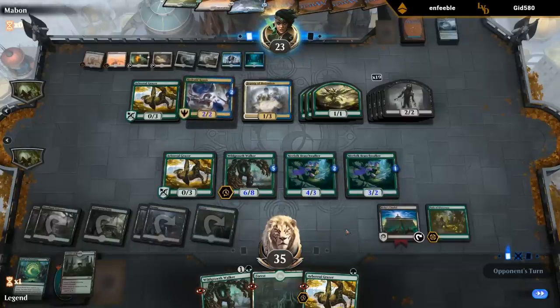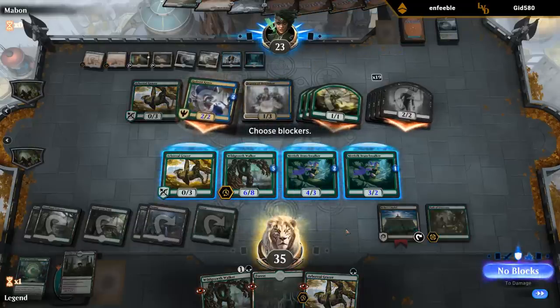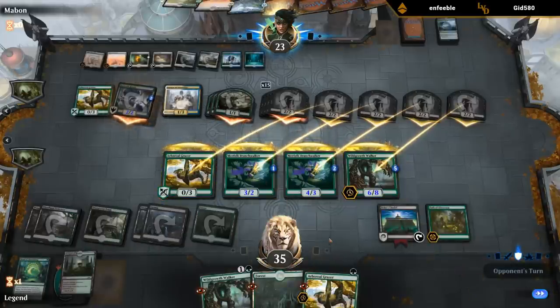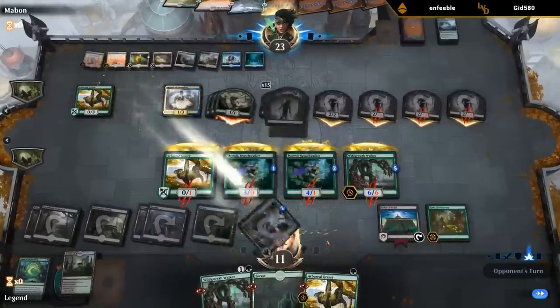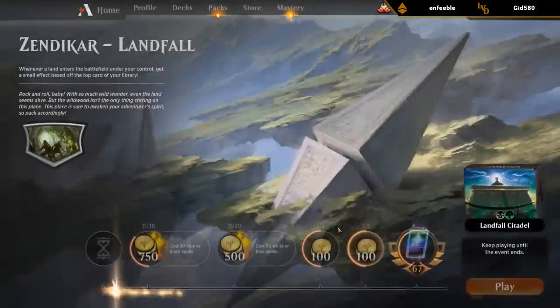19 attackers minus 4 blockers is 15, at double strike that's 30 damage — so we're exactly dead here, taking exactly 35 if my math is correct. That's a shame. Escape Shift seems pretty well positioned in this event.